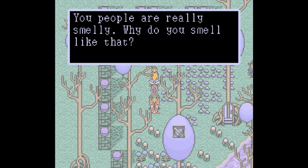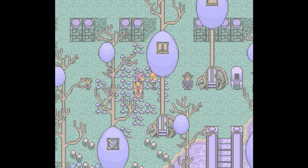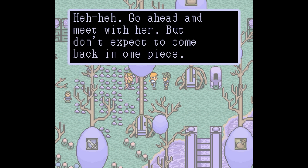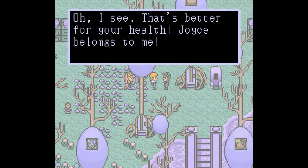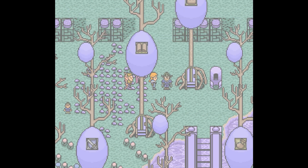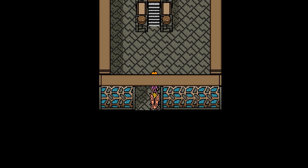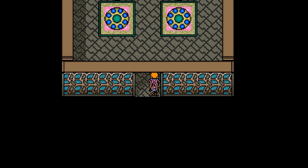There's a child: 'You people are really smelly. Why do you smell like that?' Well, we haven't showered in a while. It's Zarin: 'Do you plan to meet with Joyce, the woman who lives here? Go ahead and meet with her, but don't expect to come back in one piece.' 'That's better for your health. Joyce belongs to me.' So we know that meeting up with this girl named Joyce is more than likely what we need to do, and we shall tackle that in episode number 27.